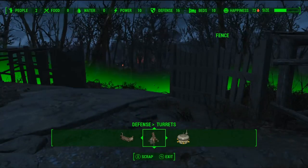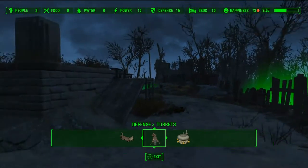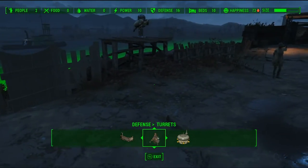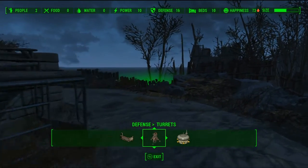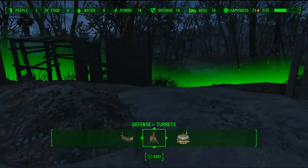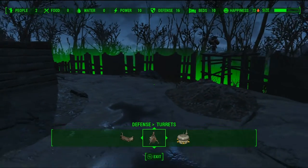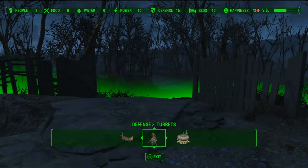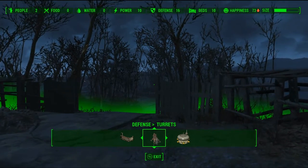Another thing to note: when you put walls and pathing up, the AI instantly knows. When you block off a settlement the enemy AI knows there's no way to get inside but one point — your choke point. Because of that you want to have nice fortified defenses at that point. This is pretty much level one defense: just put as many turrets as you feel appropriate and you can call it a day.